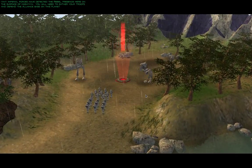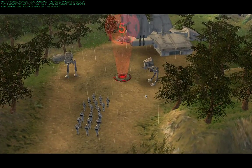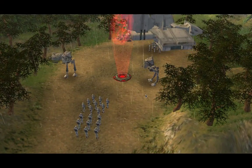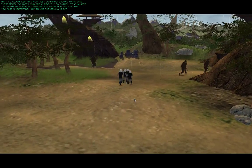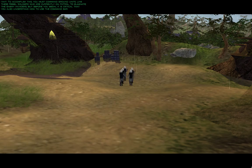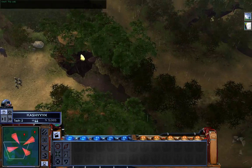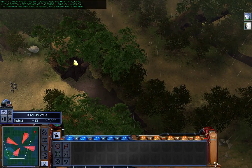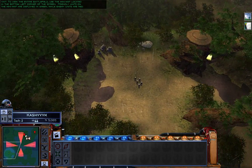Alright, let's get started. So I have to basically fight these guys. To accomplish this, you must command ground units like these rebel soldiers who are currently on patrol to eliminate the enemy invaders. To view the entire battlefield, use the minimap located in the bottom left corner - right here. Friendly units on the minimap are displayed in green, while enemy units are red.